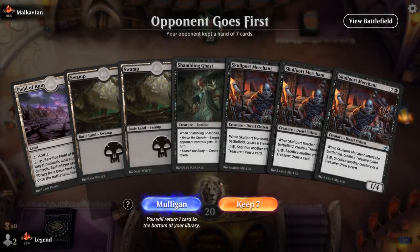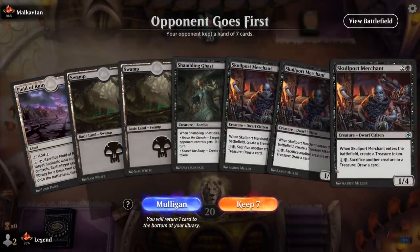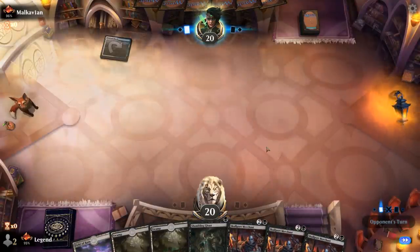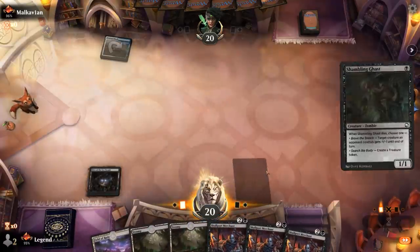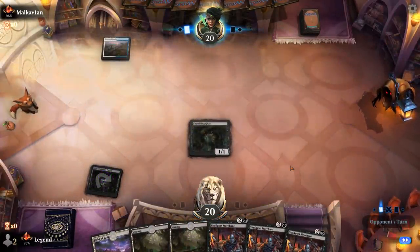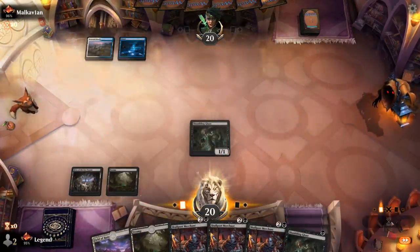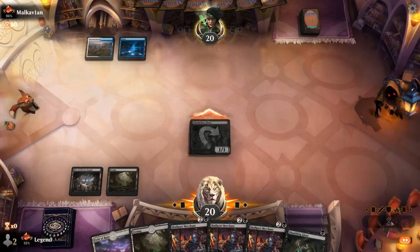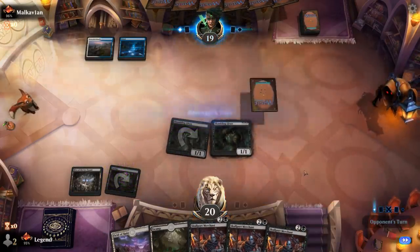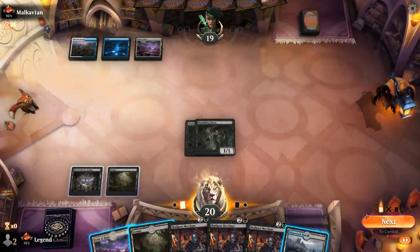We're on the draw and the hand has many copies of Skullport Merchant — we'll try it. At least we've got a Shambling Ghast to play early, and then triple Skullport Merchant will help ramp into whatever 7-drop we draw. Opponent is on blue-white — might be a control deck. They've got their own Field of Ruin to answer our Hive.